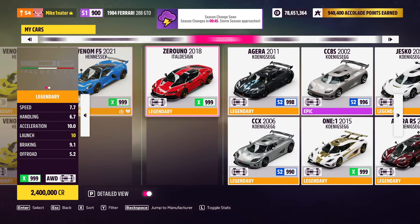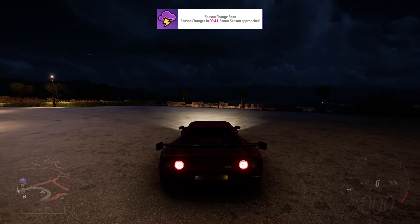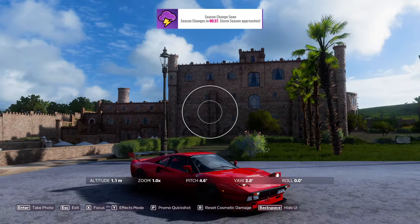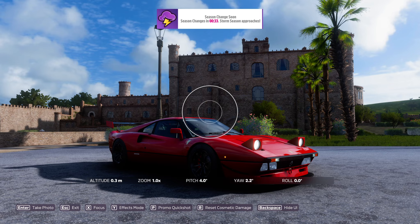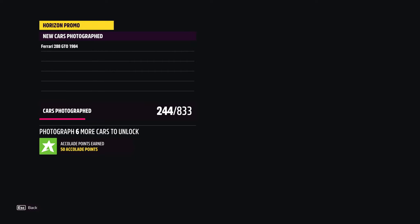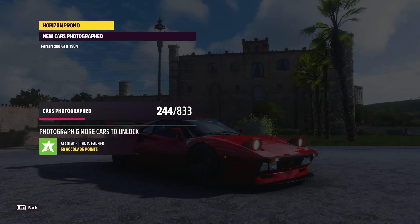Get in any of these, then go into photo mode, aim at the tail, and press promo quick shot. It should then show you that you completed it.